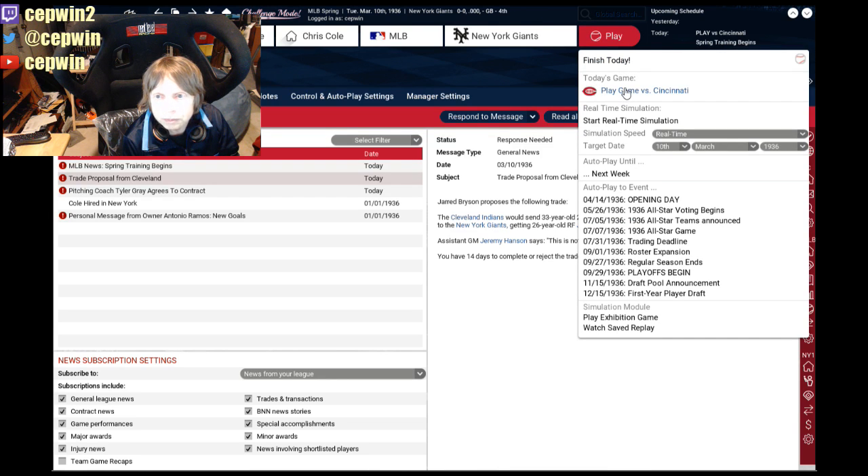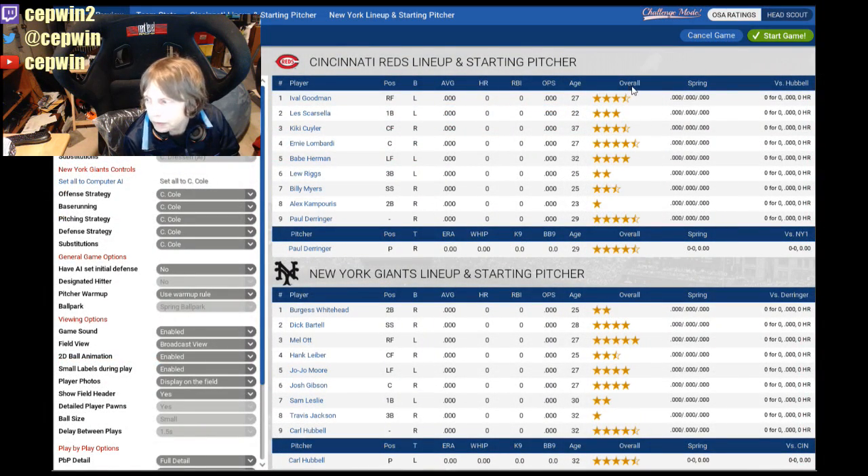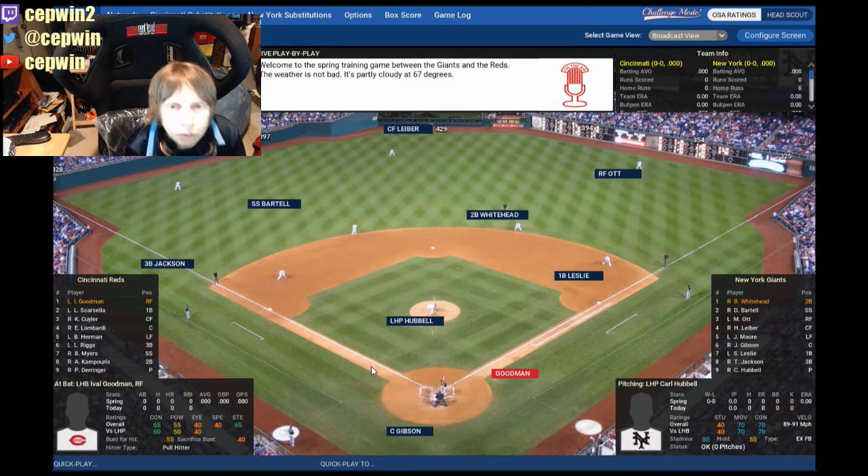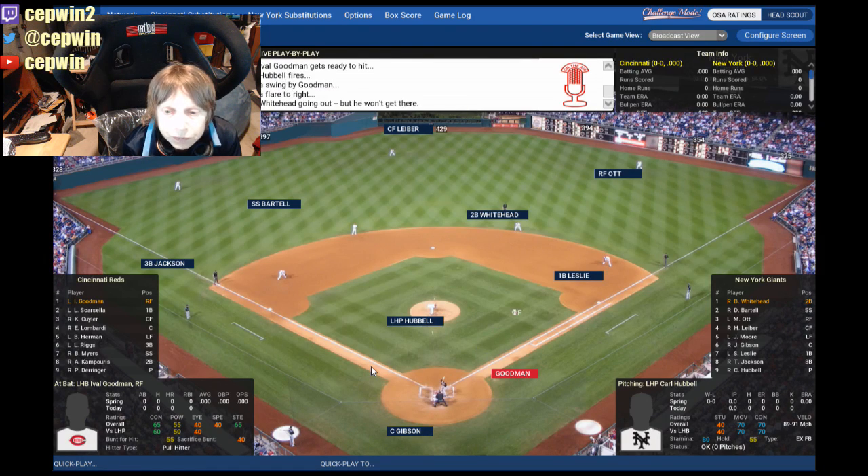Let's play today's game against Cincinnati. Here's our lineup and their lineup. Our pitcher of course is Carl Hubbell — there's Derringer as their opening day starter. We're going to start the game. Are you seeing that? Because we are in 3D. You should be seeing this — yes you are! Okay it's working. Let the game begin. This is a spring training game — I thought it was opening day.